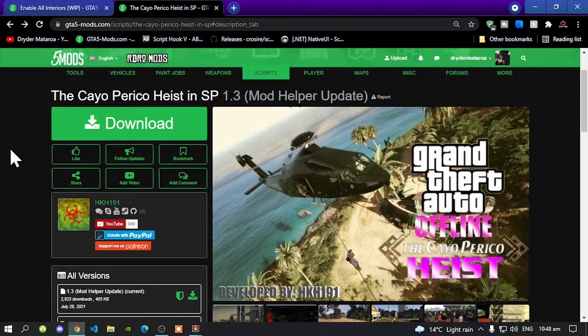All you guys got to do is go inside my description and download and install all of the latest requirements listed in my description below. If you do not know how to install the requirements, I do have a video in my description below on how to install the most important files in 2021. Make sure you go and watch that video first and then watch this one.